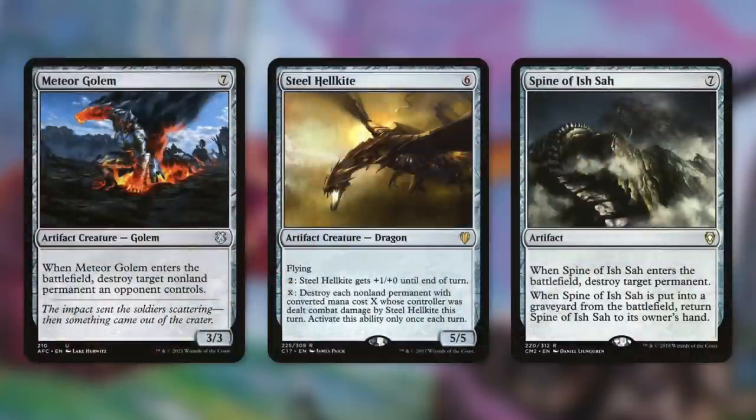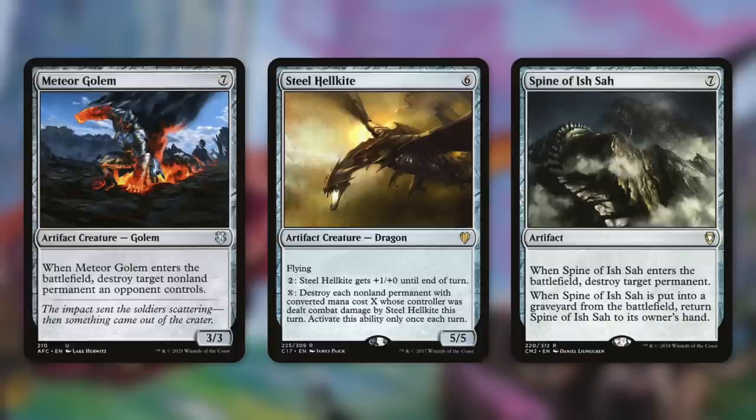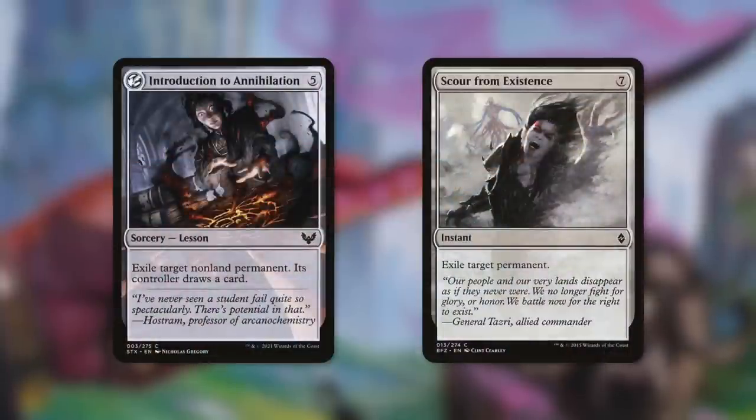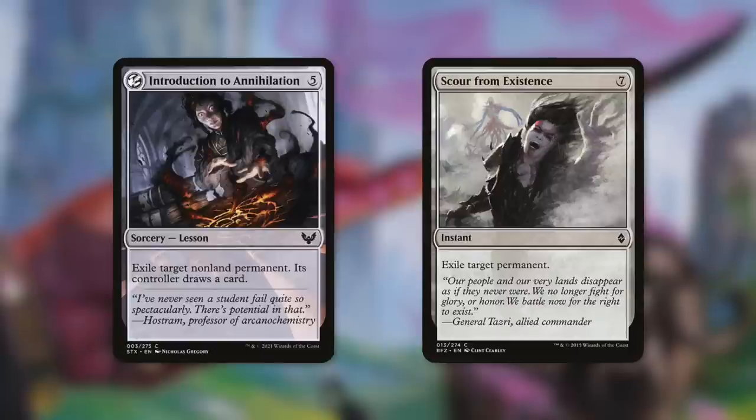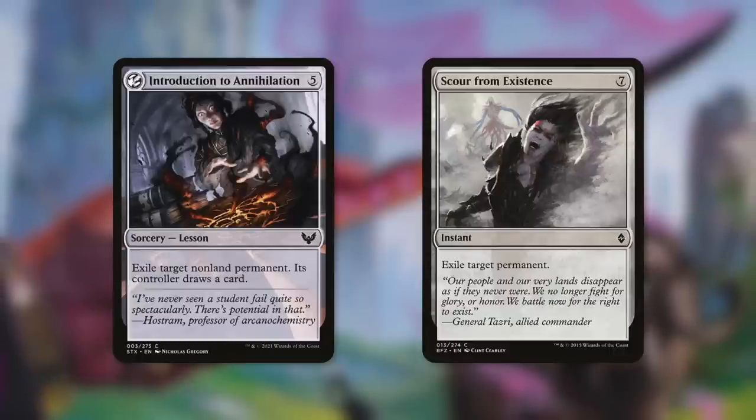We've got some creatures that help out as well, starting with Meteor Golem — a 3/3 that destroys target non-land permanent an opponent controls when it enters the battlefield. Steel Hellkite is a 5/5 that, when it deals combat damage to a player, lets us pay X to destroy each non-land permanent with converted mana cost X that player controls. Spine of Ish Sah destroys target permanent when it enters the battlefield, and when it's put into a graveyard from the battlefield, it returns to its owner's hand — with our commander, this is effectively a 7/7 that can keep destroying permanents. Introduction to Annihilation exiles target non-land permanent, and its controller can draw a card. Scour from Existence just exiles target permanent outright.